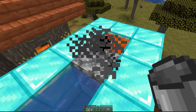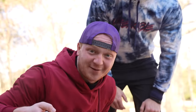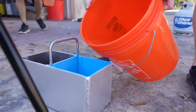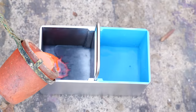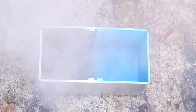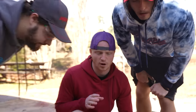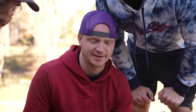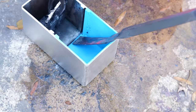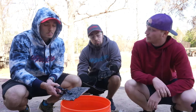We have successfully made a cobblestone generator in real life. We're gonna put water on one side, molten lava on the other side, and then pull the middle and see if it works just like it does in Minecraft. It's smoking a lot — it doesn't really smoke in Minecraft. I think our water to lava ratio might have messed up. We might have made obsidian instead. It kind of looks like a cobblestone block — it looks like burnt pizza. Technically it did work: the water and the lava came together and made a solid block.